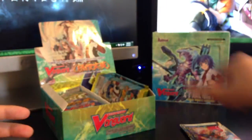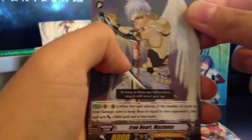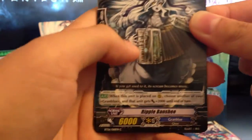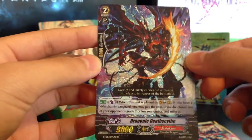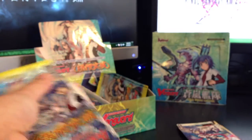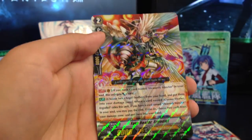Another rare - 10k beat stick for Angel Feathers. That guy - Zombie Shark. Another rare. This box must just really love rares this morning, or rather in the afternoon. Sorry if it's just a little bit dark, we try to enhance the lighting a bit. And a Double R - Dragonic Death Scythe. I was hoping for another one. I'm guessing today is just my day. Troll and Toad is not trolling me with their boxes.